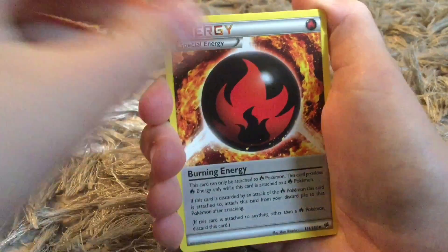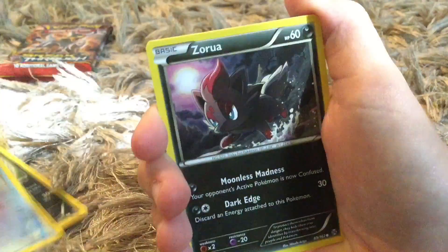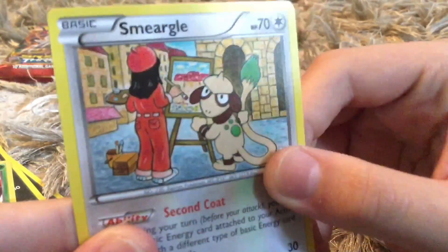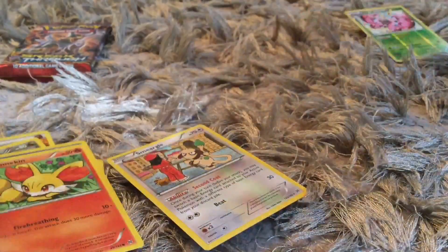We've got a Swoobat, a Special Energy, Fracture, Zorua, Vanillite, Flabebe, Zorua again, Fennekin, a Reverse Holo Pavilion, and then a Smeargle. At least it's got some cool art — looks like it's painted. So the cool one that we got here is the Reverse Holo. Pretty good. I'll put that one to the side.